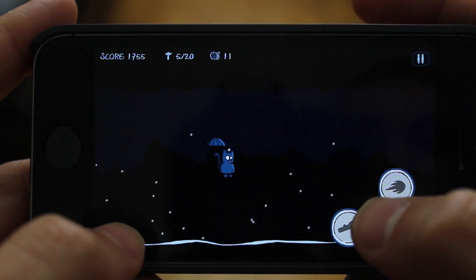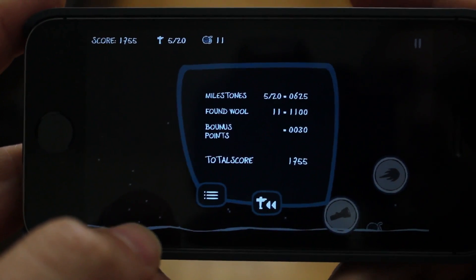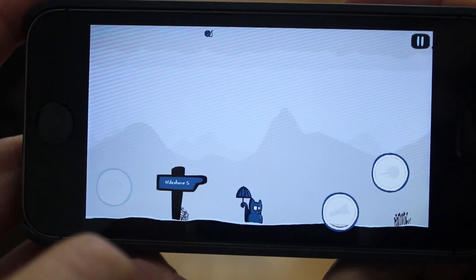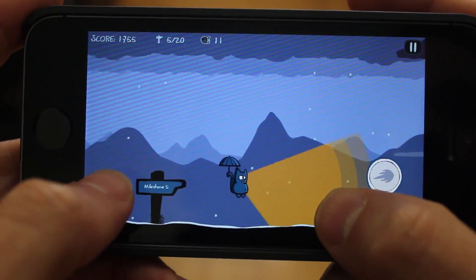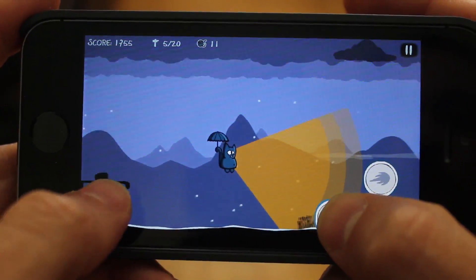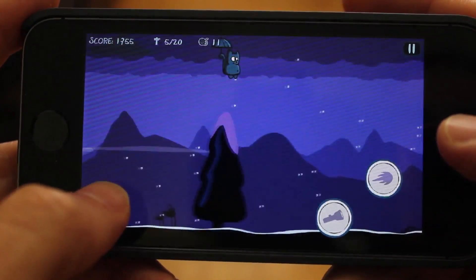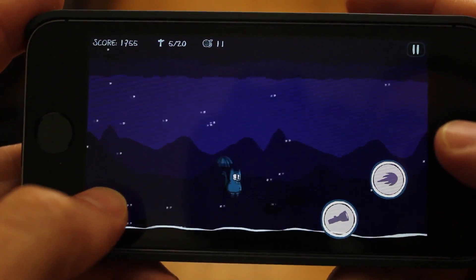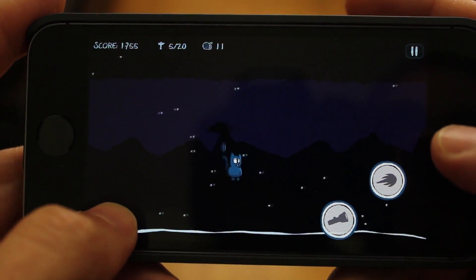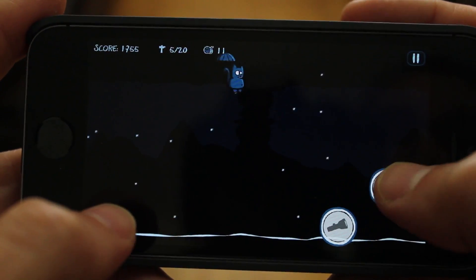If you hit a crow this is essentially game over, and you can use this button to revert back to your last saved milestone, which is convenient because you don't have to start from the beginning of the world. Right now we don't need the flashlight, but once it gets dark we will start to use it as needed.